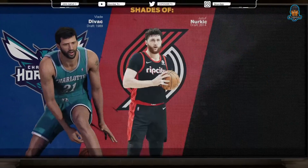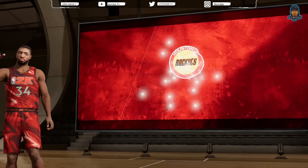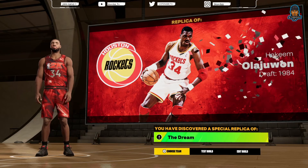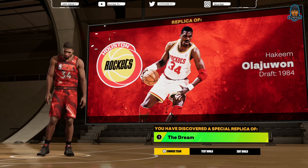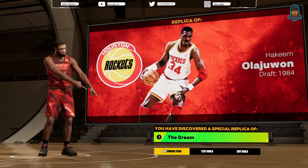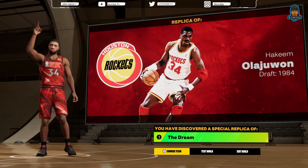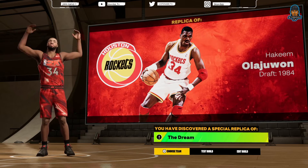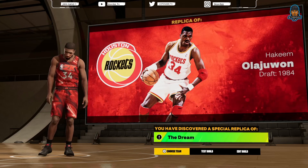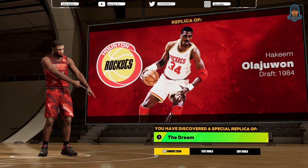We're about to show y'all the shades of the build, no cap. Here you have it — the Hakeem Olajuwon replica build, aka The Dream. Be sure to like, comment, and subscribe, and let me know how y'all feel about this build. I'm giving this build a nine out of ten because it looks comp — will it play comp at seven foot? We will find out. On that note, we're out of here gang.